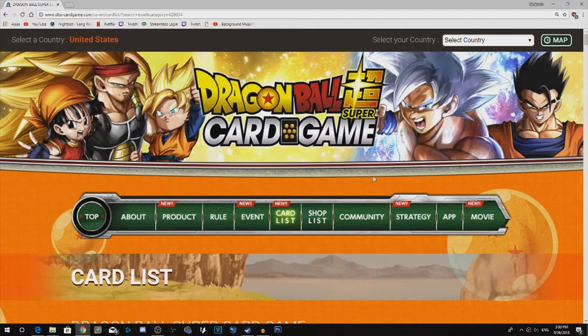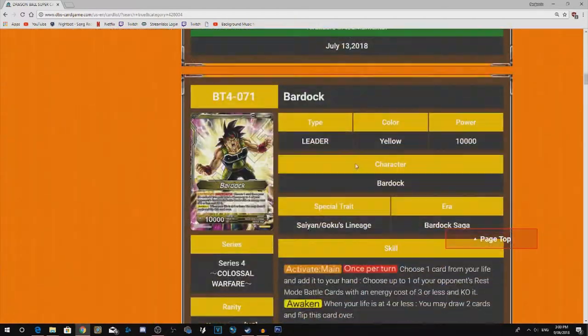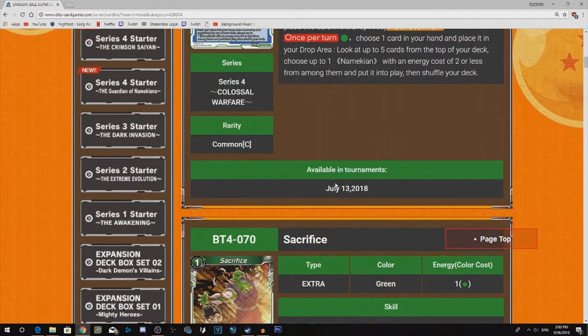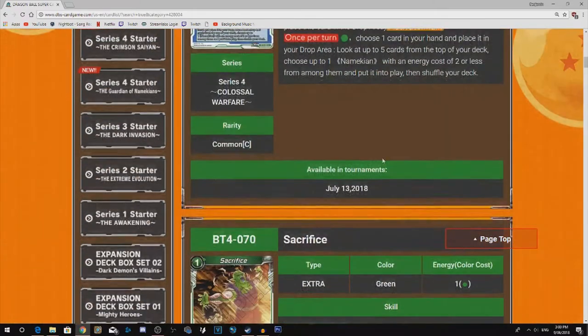Hey guys, it's Ben from IdeasPlayGames. Today I'm giving you the yellow reveals. I already had a look over all the new yellow cards. I really love all the new cards, though a few of them are kind of iffy. I'll get to the Crowana in another video. It won't be in this video, so if you don't want to watch the reveals, just skip right to that next video.